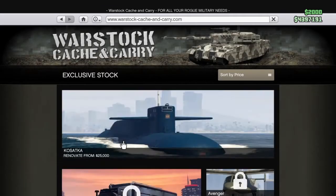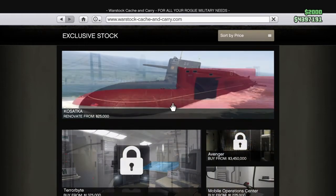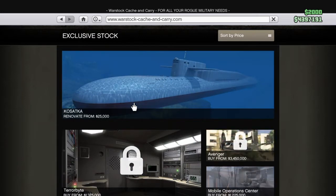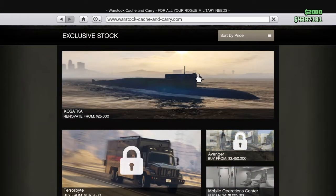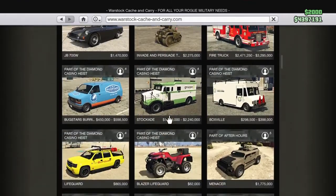The fourth thing that you can buy is the — I don't know how you say that — the Costa. But this will give you a lot of money in the brand new heist that just came out, so yeah, that would be very nice.